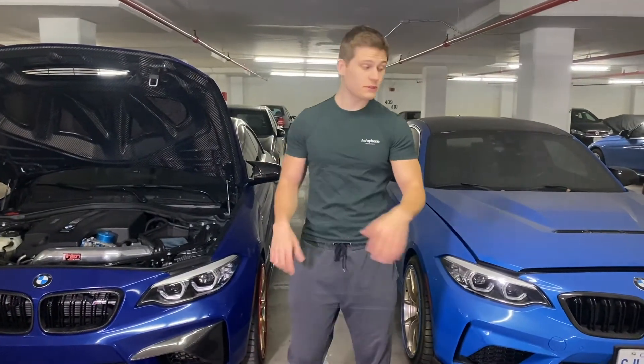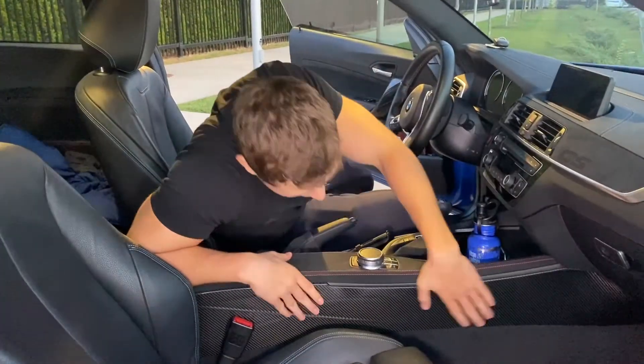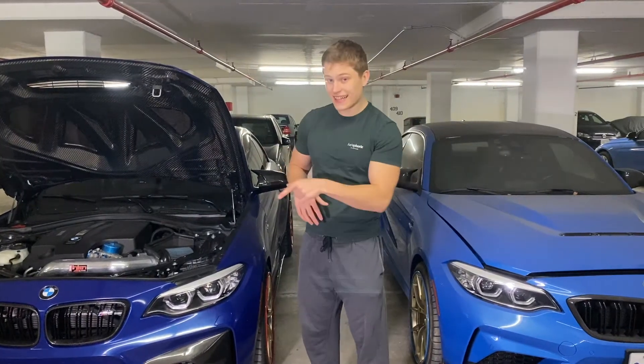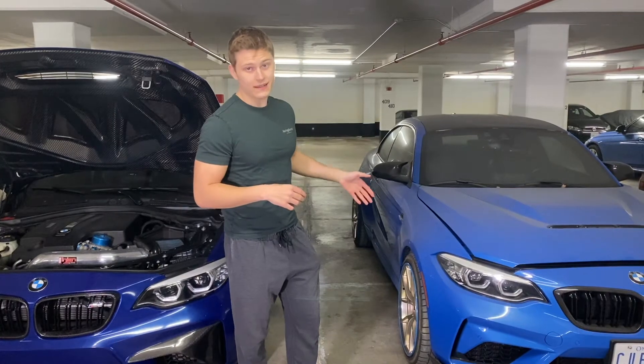The last two differences: the M2 CS has a carbon fiber center console whereas all other M2s come with a plastic one. And finally, the M2 CS has adaptive suspension — though that's a hard one to demonstrate on camera.